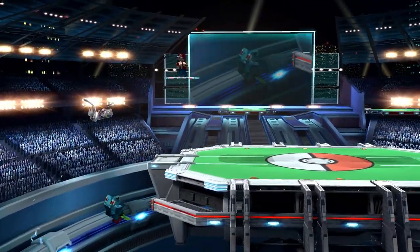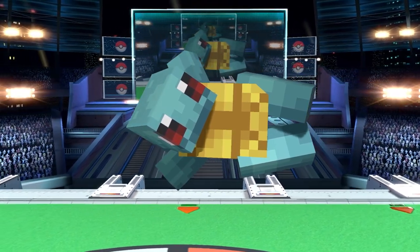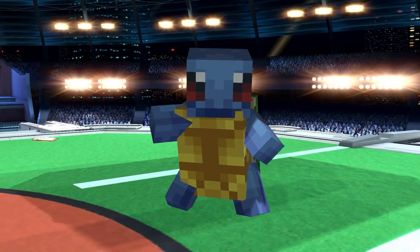Let's cover it all, starting with Squirtle. As you can see here, he has his normal form and his shiny form, which he has on the second slot.